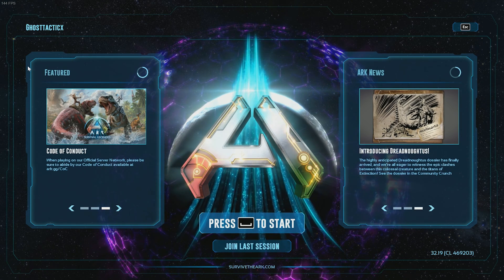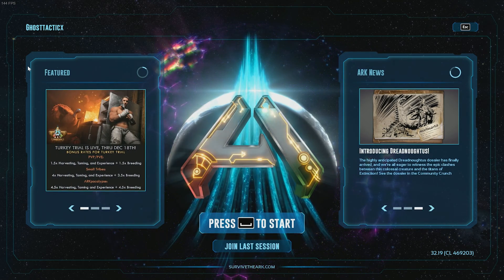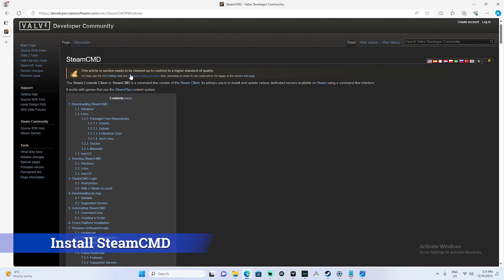So let's get going. I'm going to show you how to make the update server bat and how to make the start server bat, and what we need to do every time we start the server. The first thing we need to do, if you follow the easy method, is install Steam CMD. If you followed my first video, this is already installed on your PC.